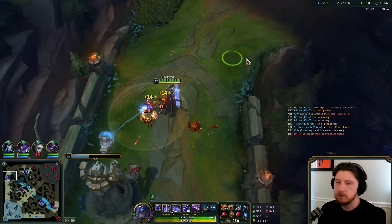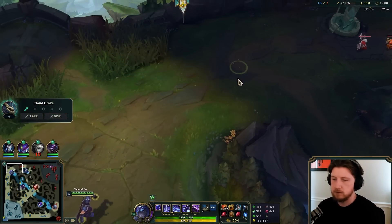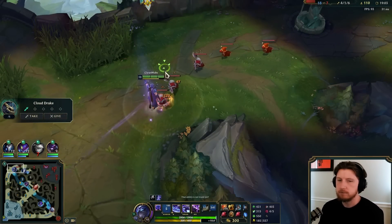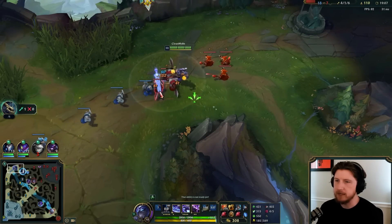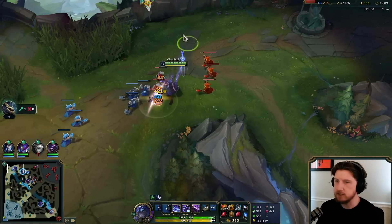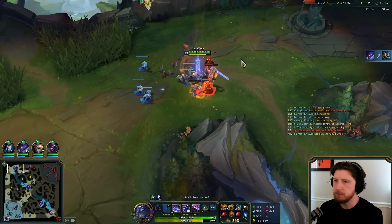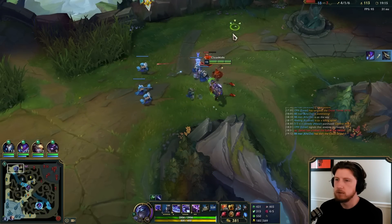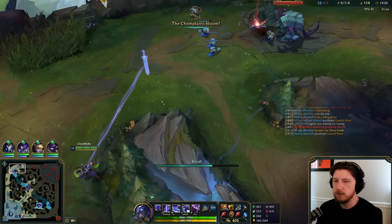We're just gonna work on this turret. We have ult up and level 2 R so we have a little bit lower cooldown on it, and also a bigger shield. Try to get this tier one top while we have a little bit of downtime. We roamed so much the last three minutes, but they were really effective, really efficient roams, so I don't mind too much.